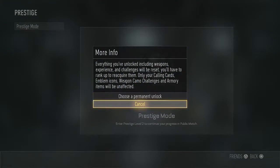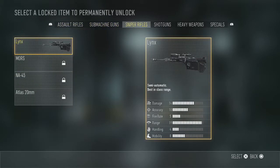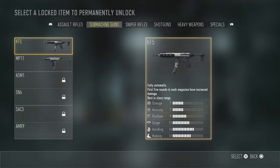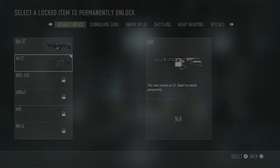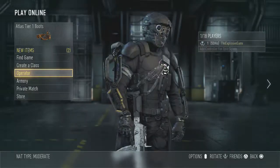Prestige mode. Choose permanent unlock — primary. I don't know what I'm doing. IMR. See, I don't know if I want to do the IMR, but that's the only one I use. Yeah, fuck it. Enter Prestige. Yeah, level 1.